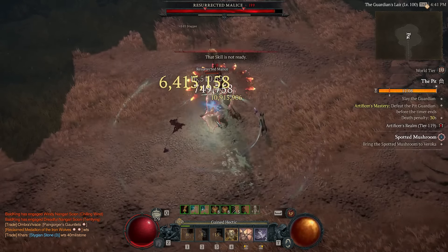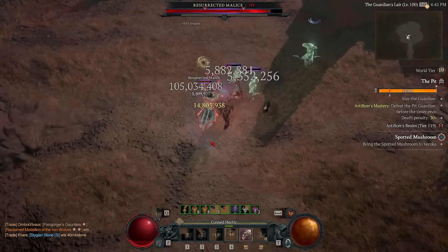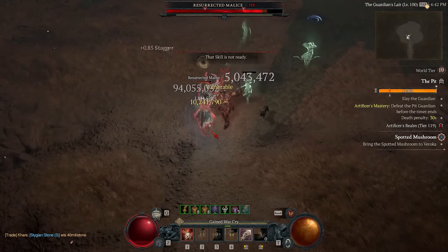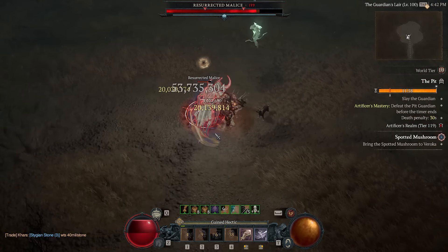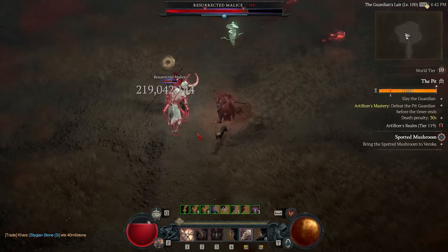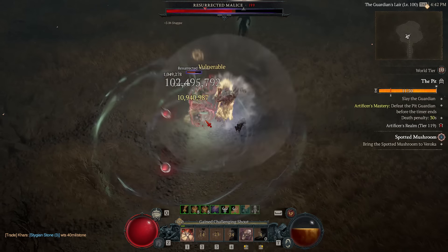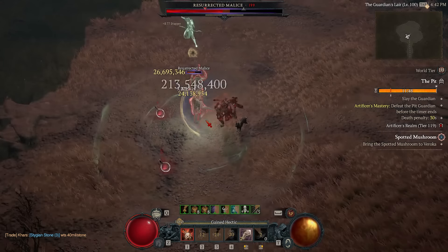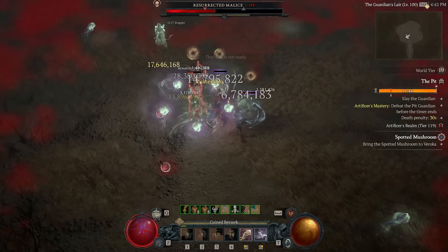We're rocking the Bash Cleave tempers. You need to be careful when slapping on different aspects and passives with bleed, as Berserk Ripping does not benefit from a bunch of passives you may see in other builds. Other than generating big damage, we're also rocking a bunch of cool skills — except for the shouts, which are pretty boring.